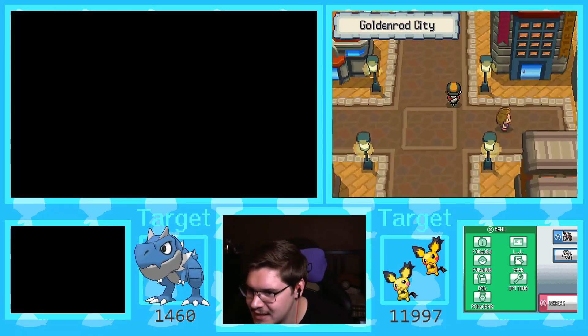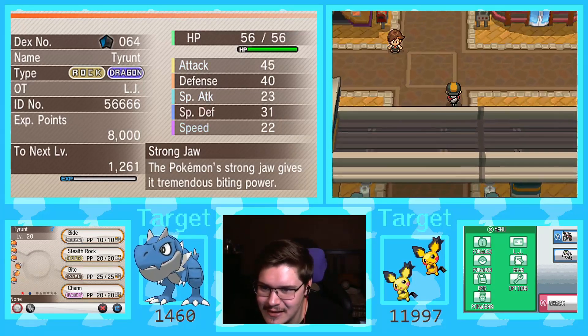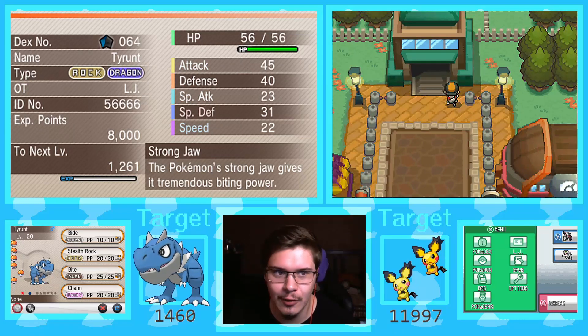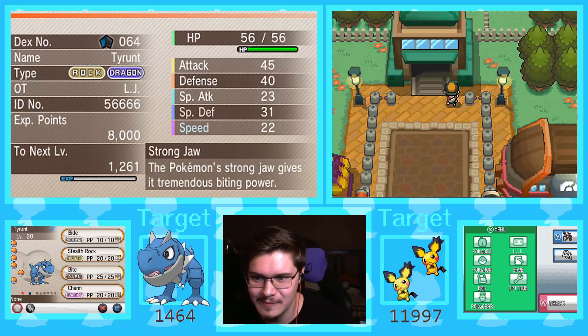Shiny Froakie for DCQ! GG dude. Shiny Tyrant — oh, speaking of getting shinies for quests, look at that! This is why I always say shinies come in pairs.